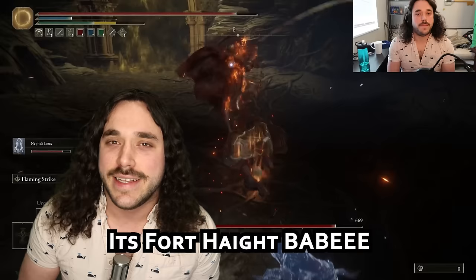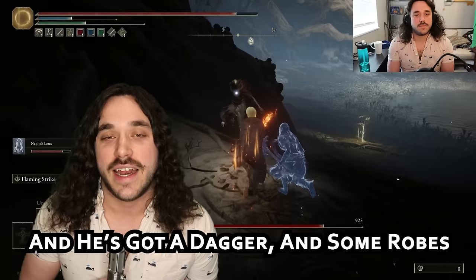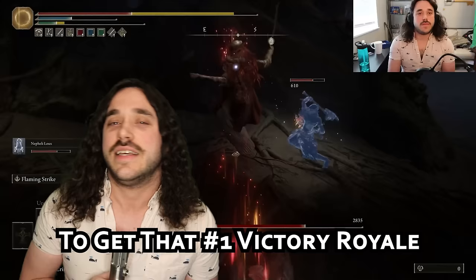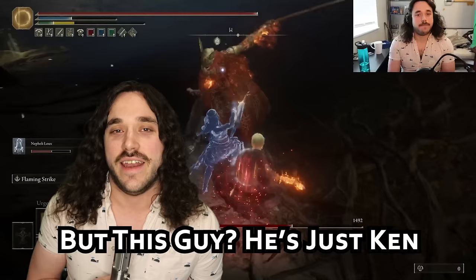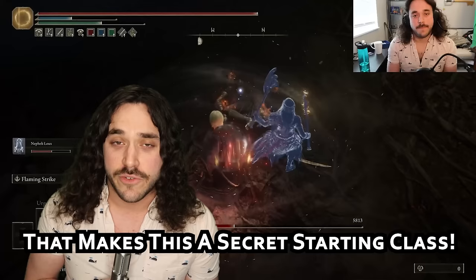Believe it or not, there's actually a guy in charge of Fort Hite, and he's got a dagger and some robes. Obviously, when you're Mr. Fort Hite himself, you don't need a lot to get that number one victory royale. Other builds might need legendary weapons to succeed, but this guy — he's just Ken, and he's enough. And since you can get all of this stuff before beating a Remembrance Boss, it makes this a secret starting class.